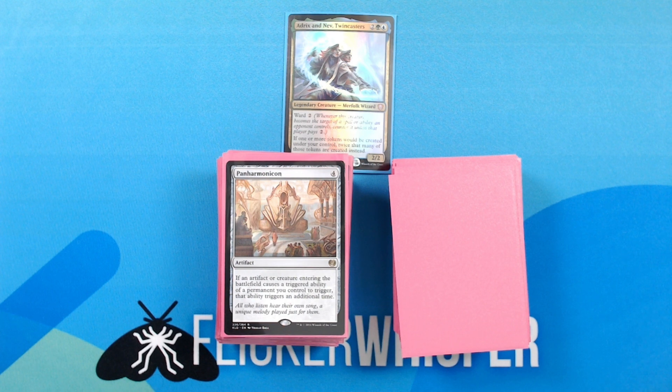Panharmonicon — 4 for an artifact. If an artifact or creature entering the battlefield causes a triggered ability of a permanent you control to trigger, that ability triggers an additional time. The intention behind including this card was to be able to double up on creatures that bring tokens with them when they enter the battlefield, but the use case ended up being much more narrow than I had anticipated. Right now it's pretty much just Avenger of Zendikar and Hornet Queen, and then maybe a couple things with triggered abilities like Junkwinder. I don't know — it's gonna be the first one up on the chopping block, I think.